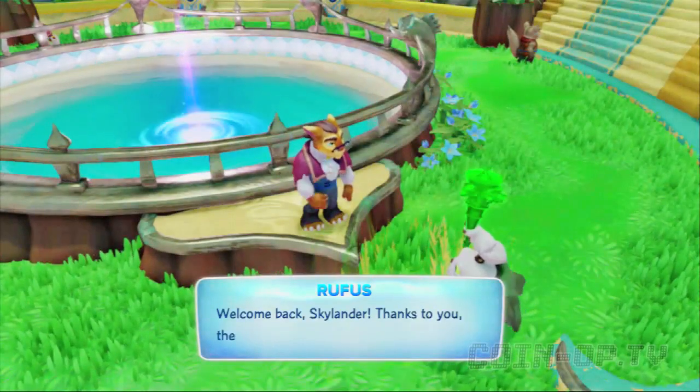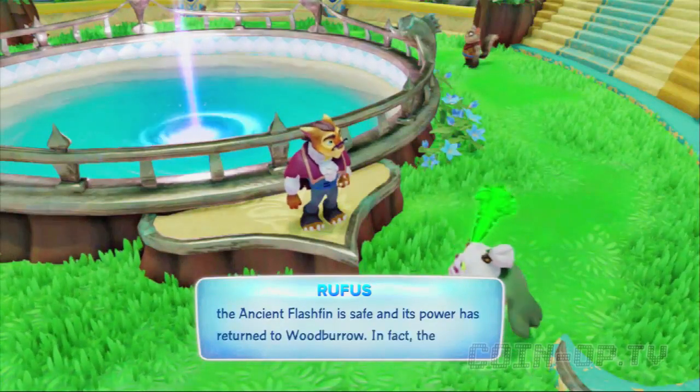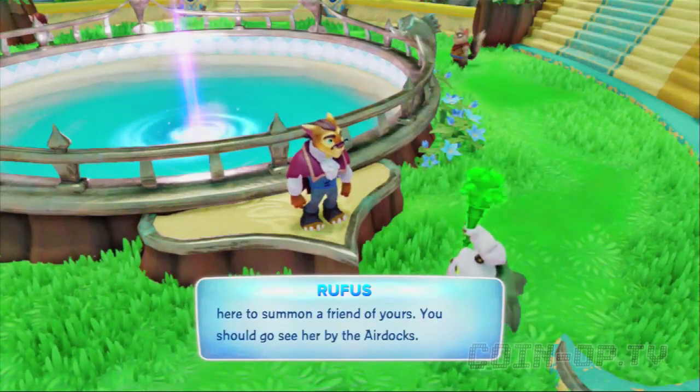Welcome back, Skylander. Thanks to you, the ancient Flashfin is safe and its power has returned to Woodborough. In fact, the Chief has said that there is enough magic here to summon a friend of yours. You should go see her by the air docks.